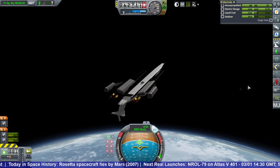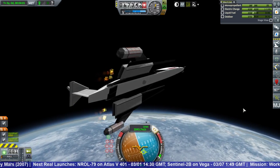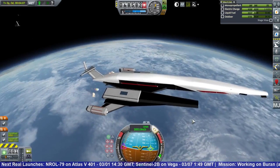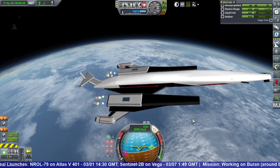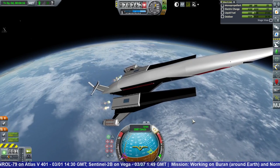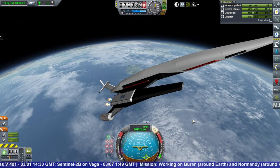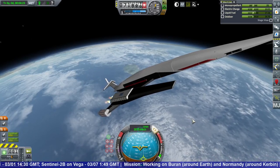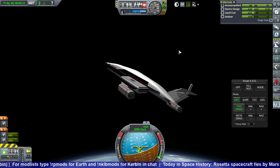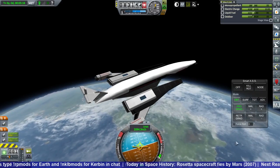The booster separates very cleanly and nicely, but that's when I discovered that the Normandy is a little bit unbalanced — you can see it rolling here and it's not quite keeping prograde. I do have two reaction wheels on the outer pods but they were not enough. I think the Aerospikes are not pointing right through the center of mass, and the Nervas on the outer side, being lower than everything else, are definitely not pointing through the center of mass either.